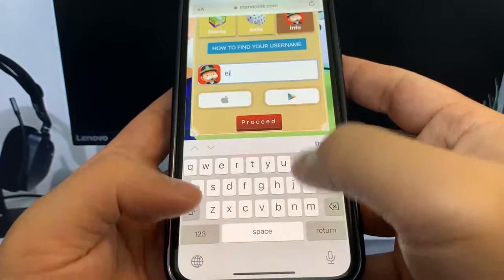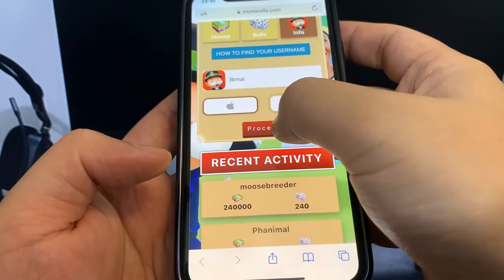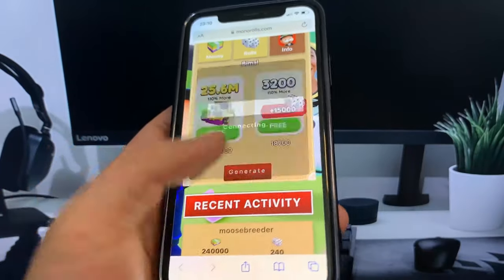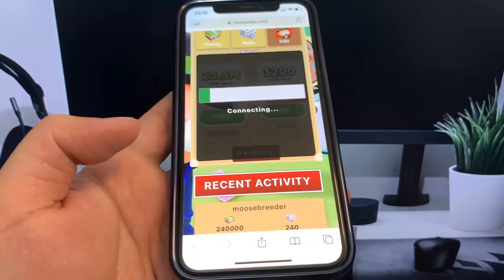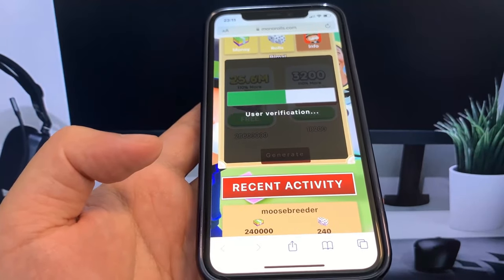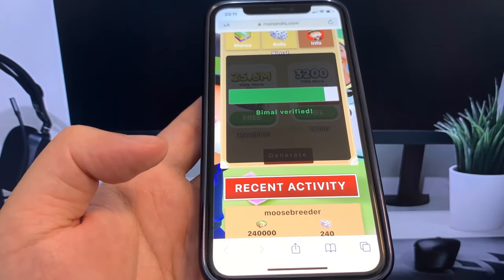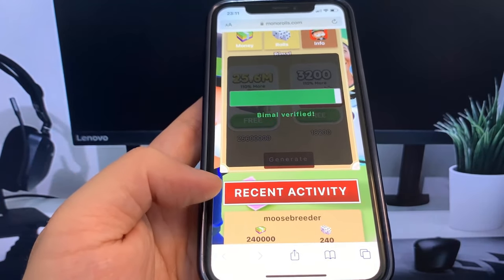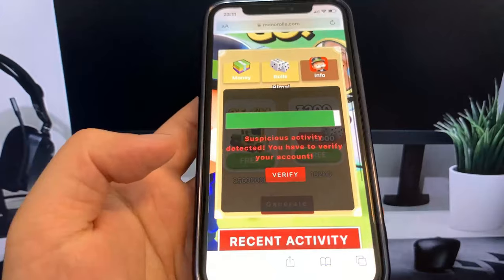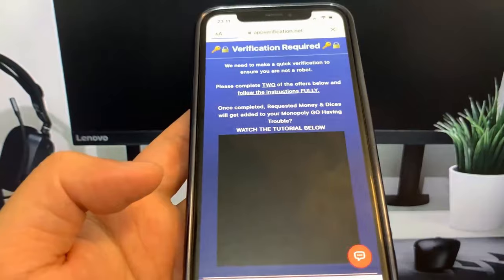Now I have to enter my username, so make sure you don't make any spelling mistakes. Select your platform, press proceed, and then we're just going to wait for this to load and press generate. It should be pretty fast. All right, it's done. Now we have to verify ourselves — that's easy.